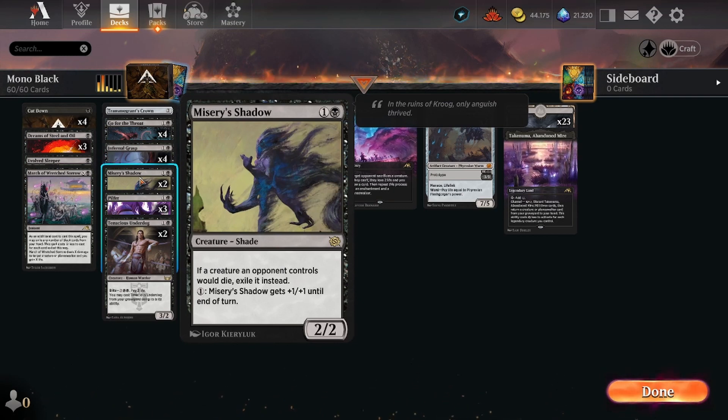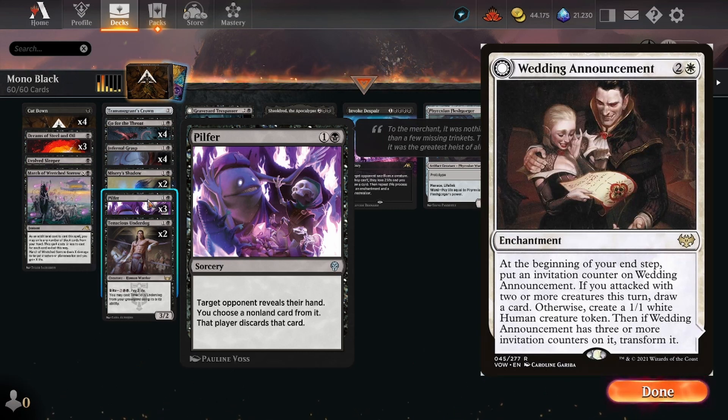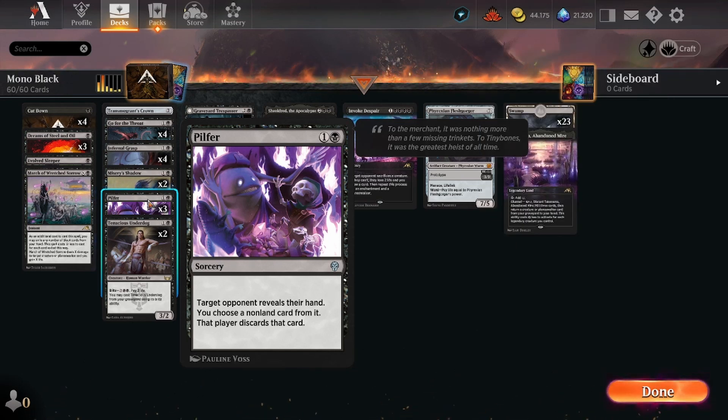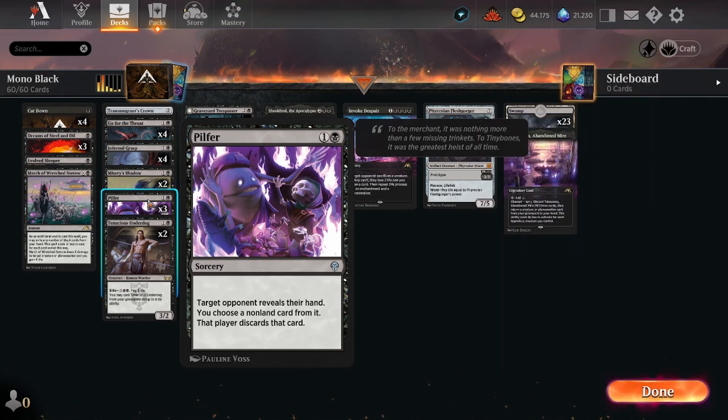I have two Misery's Shadows, a very powerful card. If a creature an opponent controls would die, exile it instead. So you can already see that we are halfway down into the two mana curve in this deck and we have a lot of exile removal, and that's super dope. I also like to play Pilfer simply because there are cards in the meta that Mono Black struggles to handle. For example, Wedding Announcement is a card I like to pick with Pilfer, and Reckoner Bankmaster is a card that matters a lot in the current meta - if you can take it on turn two when you're on the play, it's super dope.